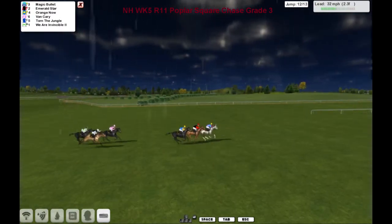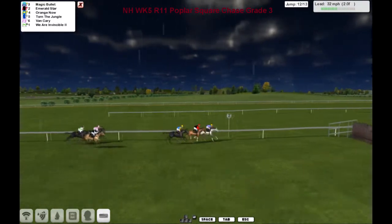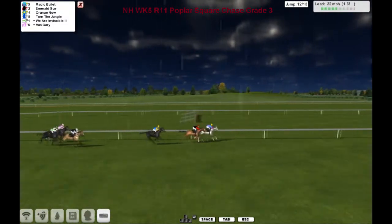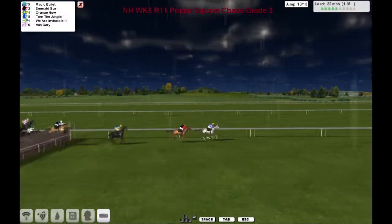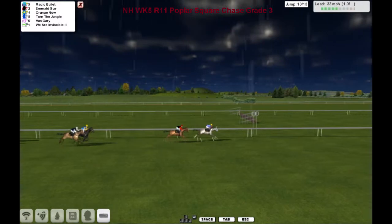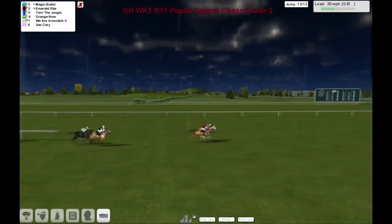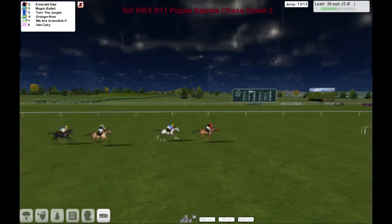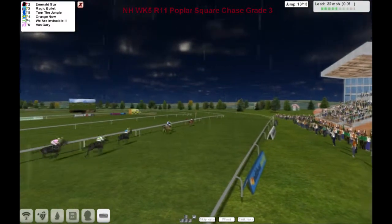It's Magic Bullet, Emerald Star, and Orange Now — these three are clear of the remainder as they come down towards the second last fence. Magic Bullet the gray takes it into the lead from Emerald Star in second; Orange Now comes under pressure and starts to drop away. This is the final fence and over it they go — Magic Bullet gets away from it well, about a length and a half, two lengths clear of Emerald Star in second. But Emerald Star is beginning to close as they race towards the final half furlong — suddenly Emerald Star bursts into the lead and races away up towards the line!